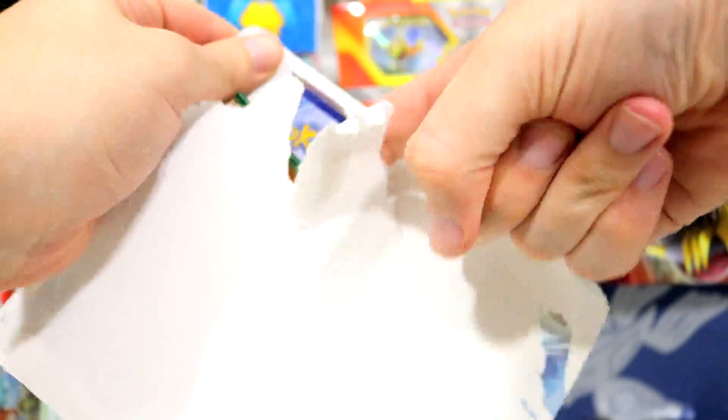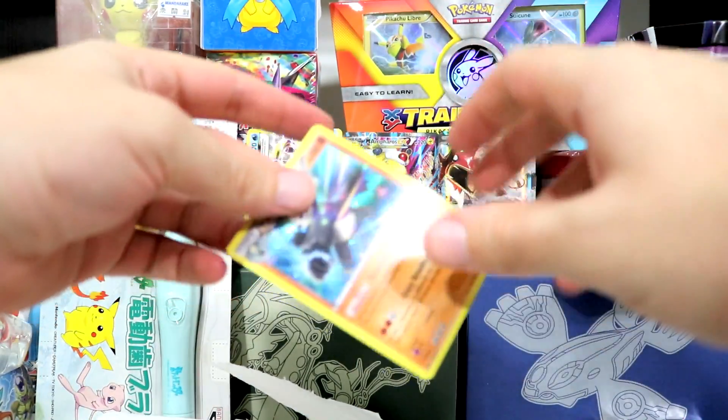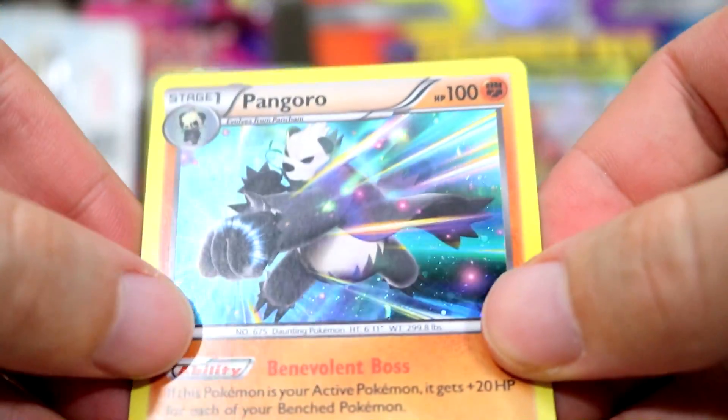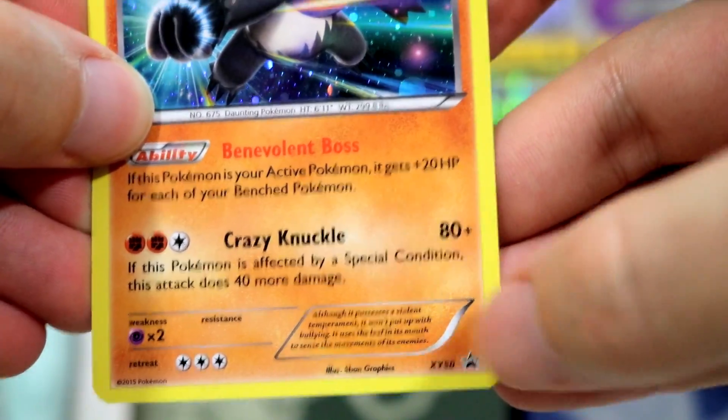Let's just quickly open up this. Put your fingers in there. There's the card — it's a little bit bent by the look of it. It's some really cool shine though. Look at the foil on that — it's a nice holo. That's an XY 50 promo.